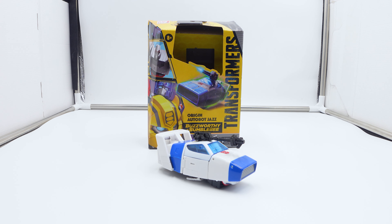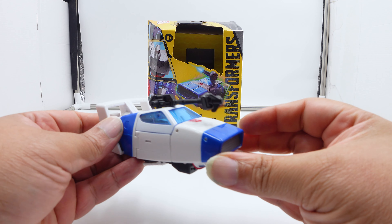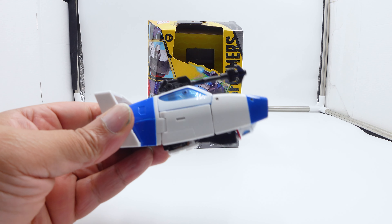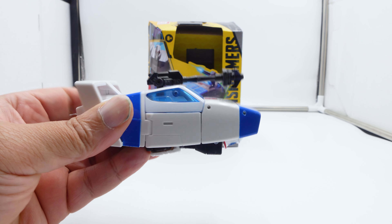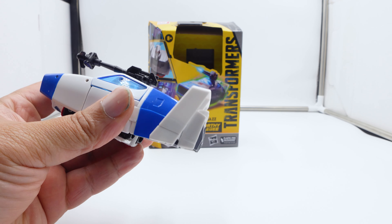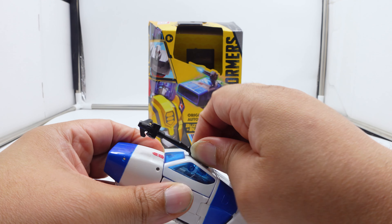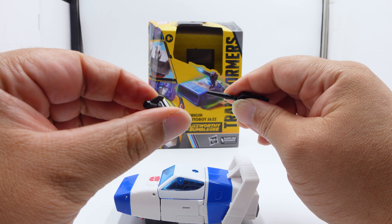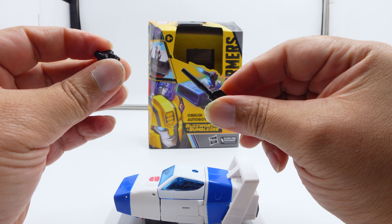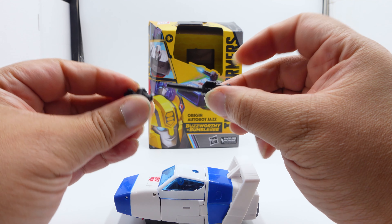So what do we get in the box? We simply get the Jazz figure. This thing is nice, this thing is gorgeous — whoever made this, kudos to the designers, this is what we wanted. The gun splits into two pieces and it kind of gives the harpoon effect for throwing a line, but I wish they had a little hose or something to make it look like it's shooting off.